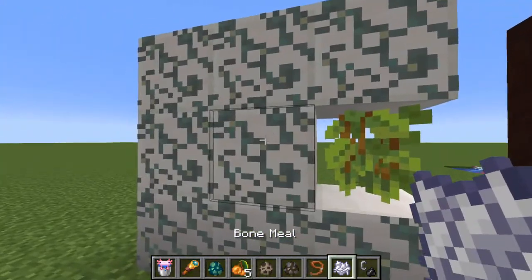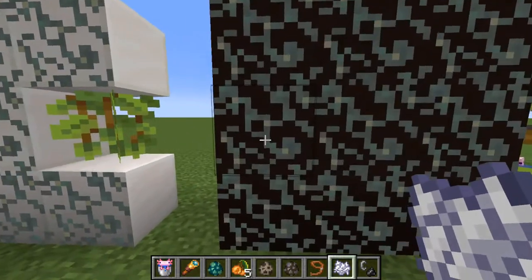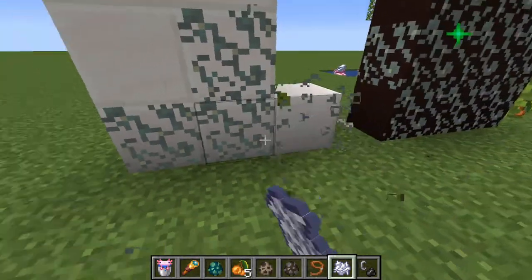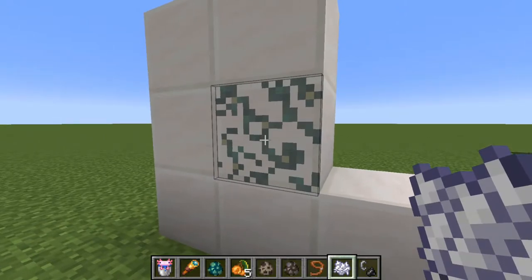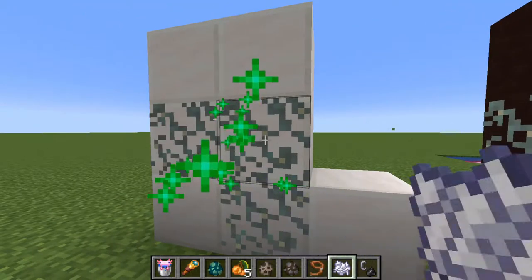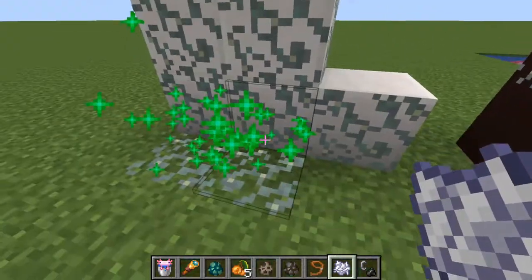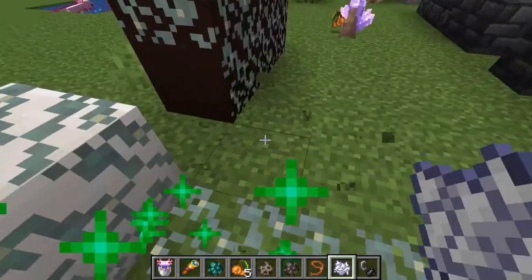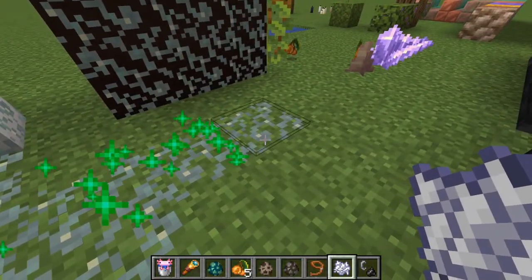Another thing - this is a glow lichen. I still don't know how to pronounce it. These grow in caves at some places. You can use a shear to get them, and you can also bone meal them to make more. It can actually grow on the grass - I did not know this. That's actually cool.